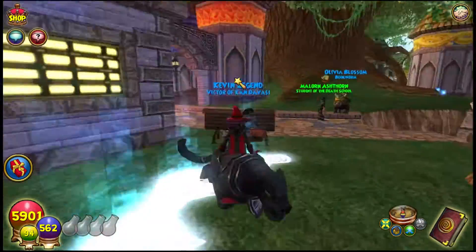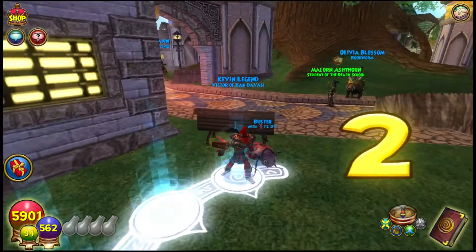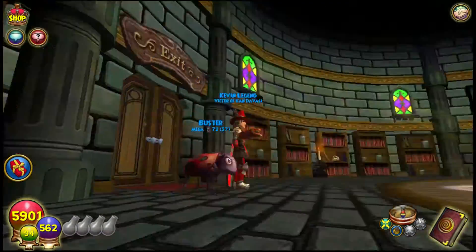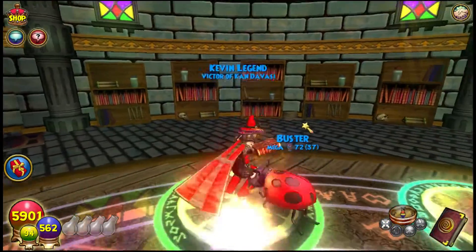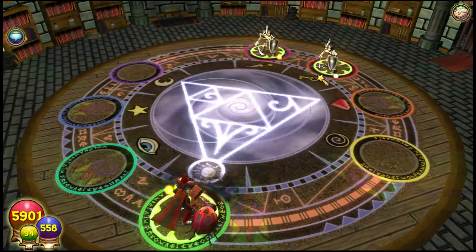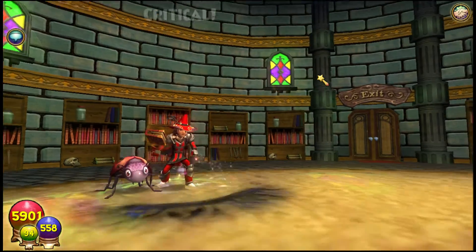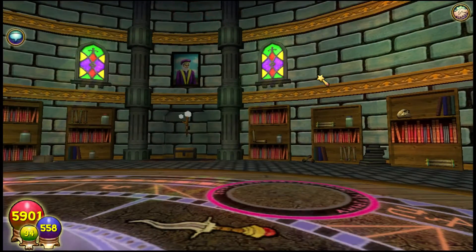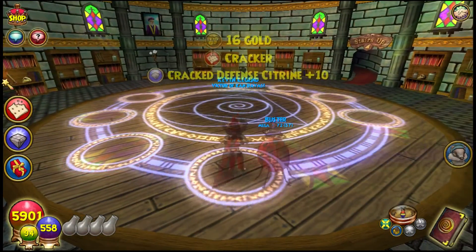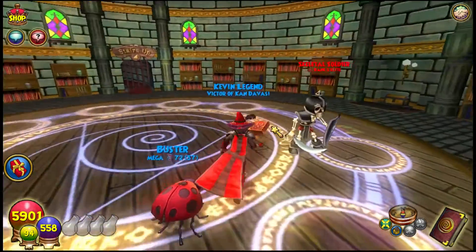Moving on to the Adept Tower. Let's get started into this, guys. We are into the Adept Tower now. Let's see what awaits us in this tower. It's so weird without music. If I critical, it should be dead. If I don't, I don't think they're dead. Alright, we critical. We're fine. GG on those, guys. We got a jewel and a pet snack over here. Alright, moving on to the second battle.